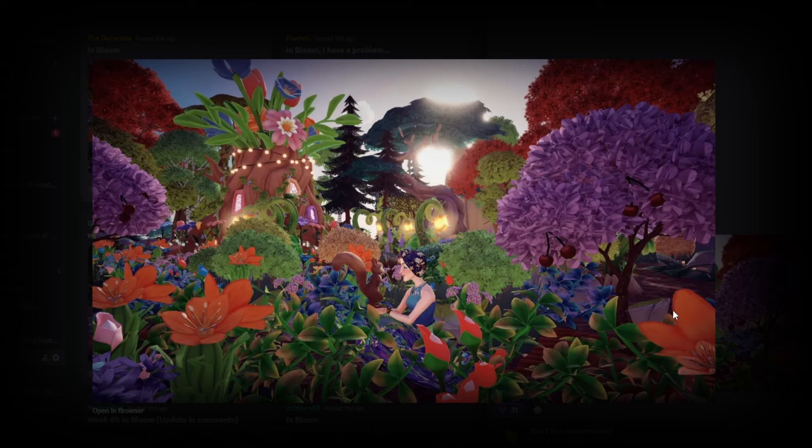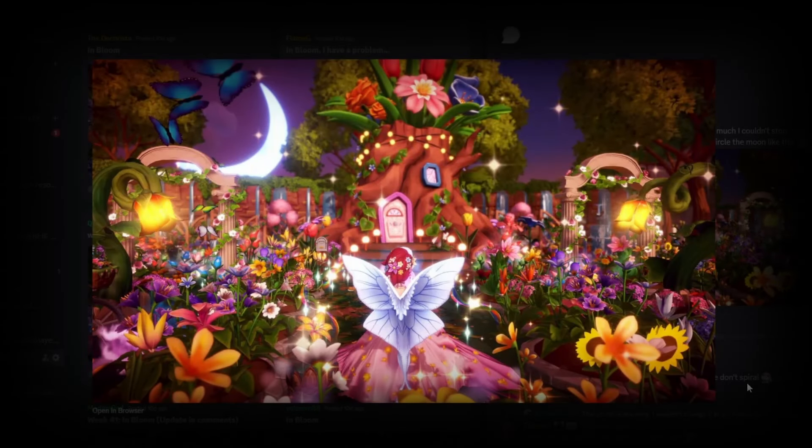Next up we have The Decorista with their submission — this is wonderful. I did see you doing this on stream and it was gorgeous. You had this like pre-built area and I love the foliage on here, the florally headscarf is such a cute piece to use. I love the glowing sun coming through the trees and even the cherry trees work really nicely here. This is a gorgeous little setup with a very florally, garden vibe — I think this is an incredible snap.